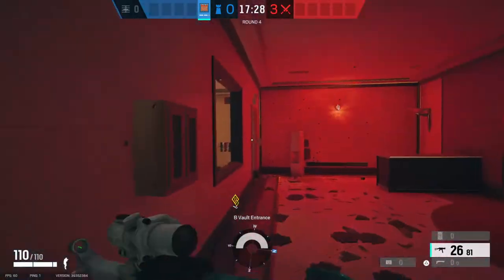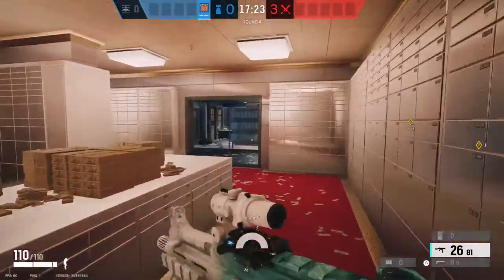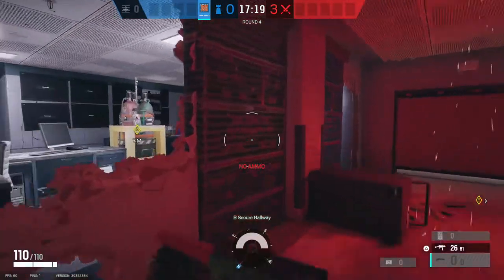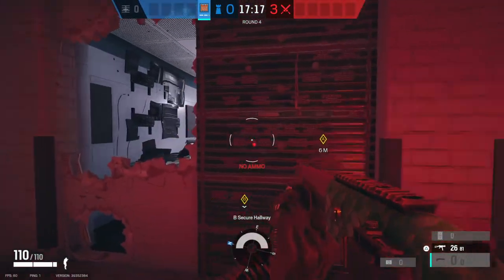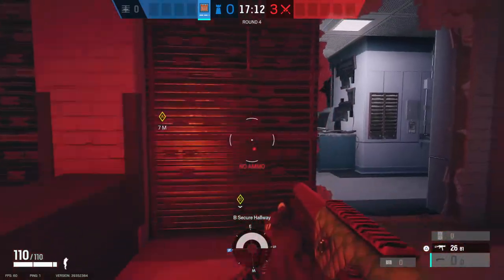Make a rotate here so you can have easy access to Vault. Obviously all four hatches are reinforced. Reinforce this — this is default. Place a Mira here. Place another reinforcement here.